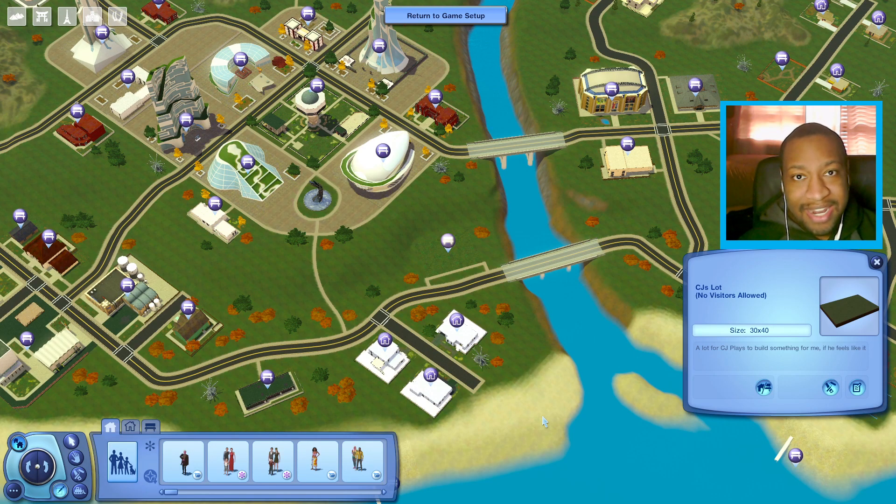Gargamel went ahead and gave me my own lot called CJ's Lot — it literally says 'a lot for CJ Plays to build something for me if he feels like it' — and I do feel like it, Gargamel.